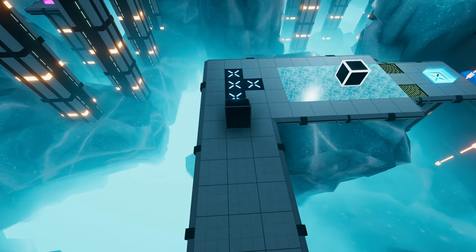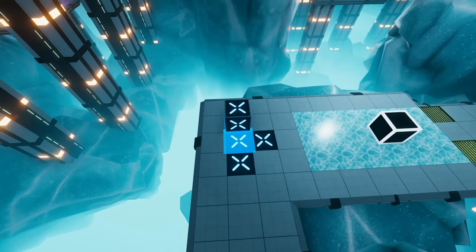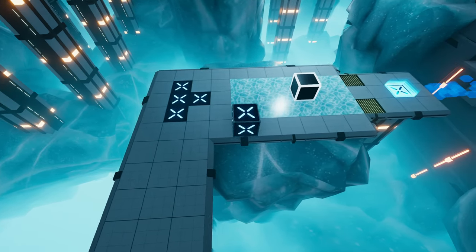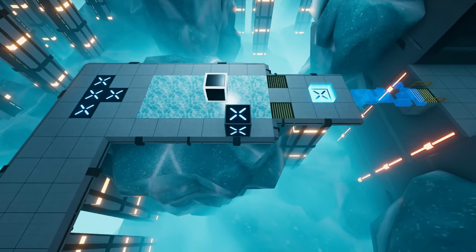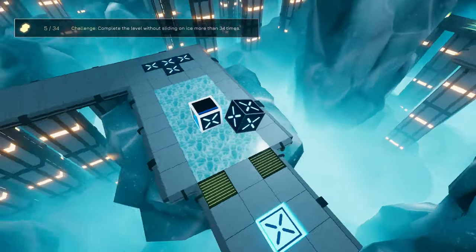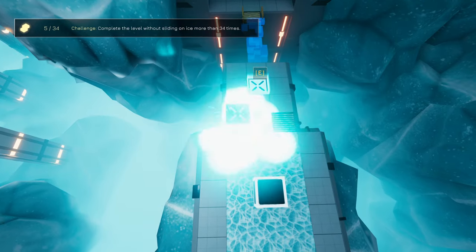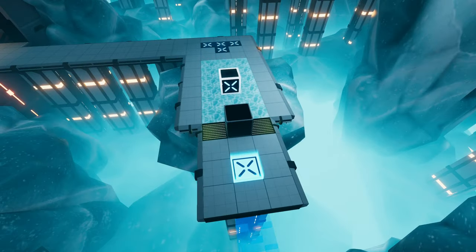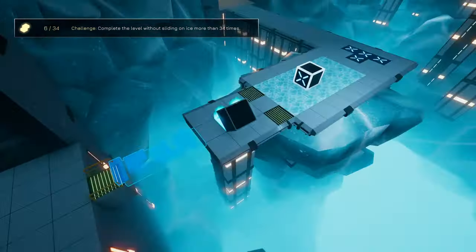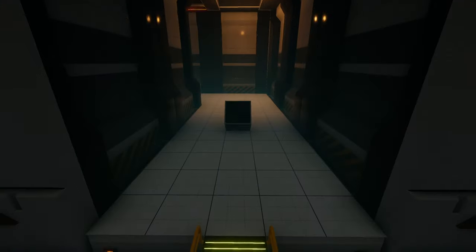Here we're going to collect a bunch of blue just because we can. Then what we need to do is slide over this so that we deposit a blue on that capped side. Then we can do that, go and get it, come back, and finish up that bridge for us. So far, so efficient I think.